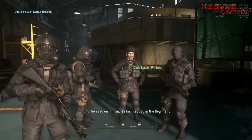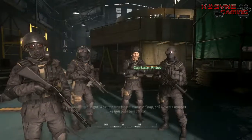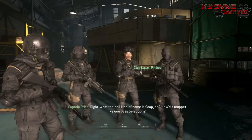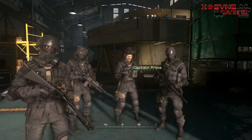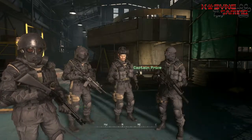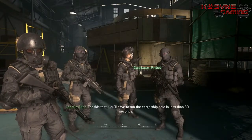Now aim your rifle downrange. Now shoot each target while aiming down the sights. Now I'm going to block the targets with a sheet of plywood. Bullets will penetrate thin, weak materials like wood, plaster, and sheet metal. I want you to shoot the targets through the wood.